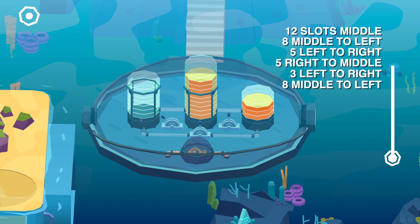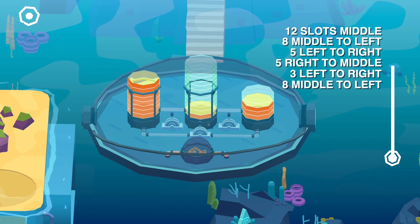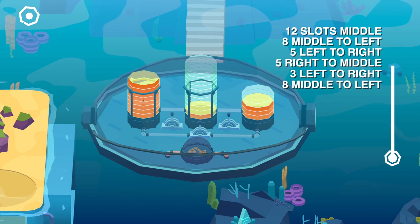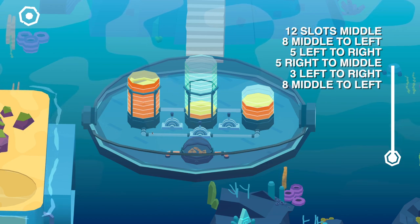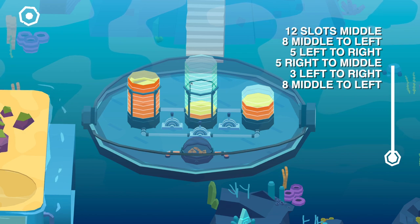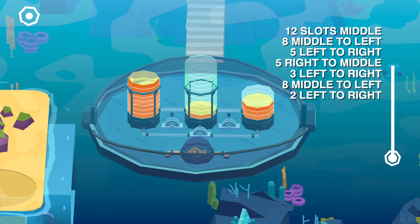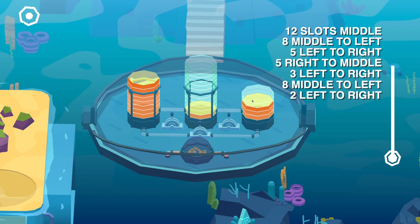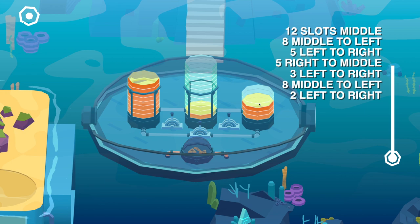Now let's move eight more right over here — one, two, three, four, five, six, seven, eight. So we got eight on this one. Next up, we need to move two slots from left to right. Meaning if we switch this, we only move two, we only fill this up with two slots.